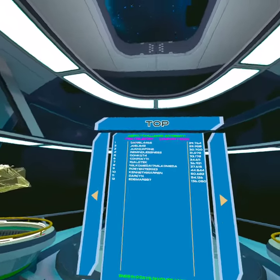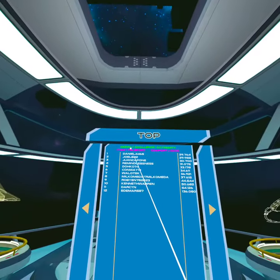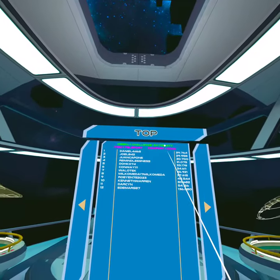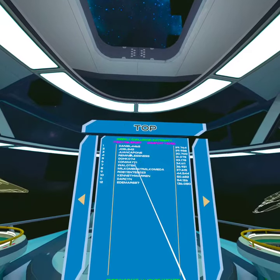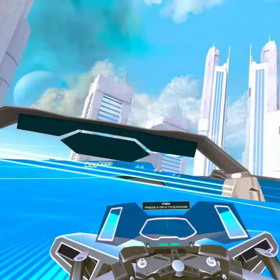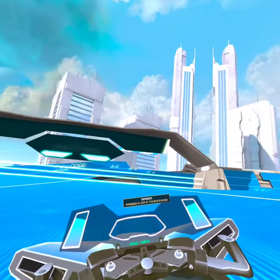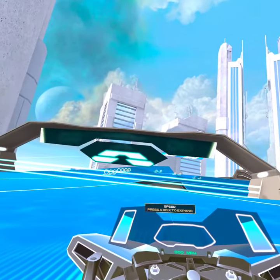Hey everybody, it's Daniel4465 here. This is going to be our weekly challenge — it is on extremity track items teleport. So let's get into it. First time around you're not trying to set a personal best time, you're just warming up, so let's just go through that. Then we'll go through the second lap, which will be my actual speed run.